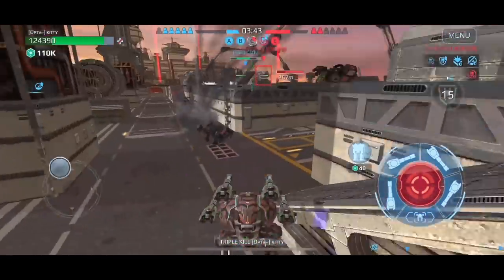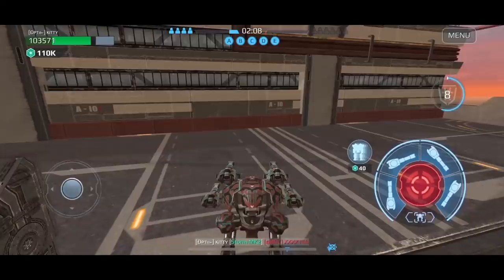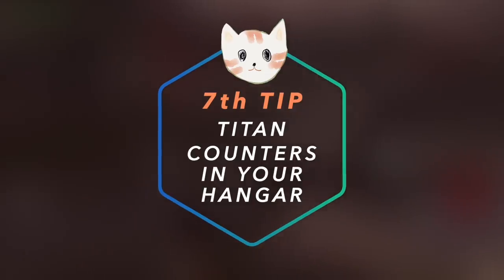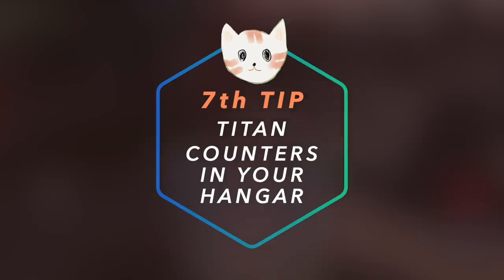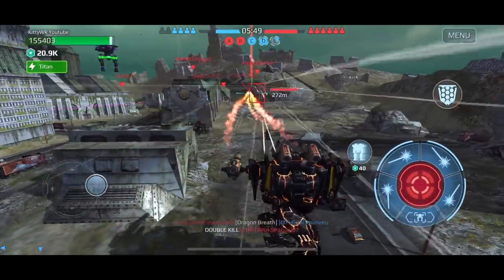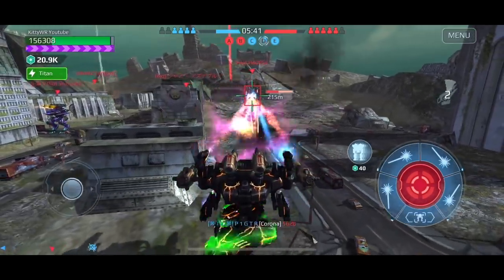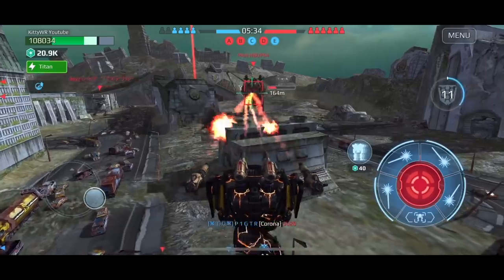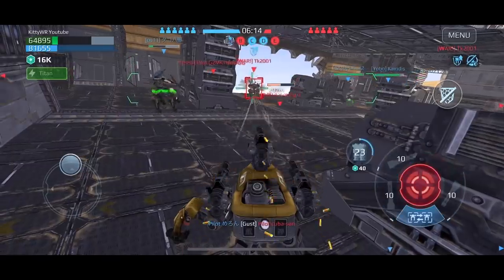Last but not least, number seven: have a titan counter in your hangar. Titans are currently the tankiest robots in the game and it's always best to prepare a build against them. Odjinn is definitely a popular one. In this case, I'm able to bypass Arthur's shield with fire weapons and protect myself with Aries' shield, because titans don't have active modules such as shield breaker. As long as you have your own version of a titan counter, you're one step closer to preparing for this strategy.